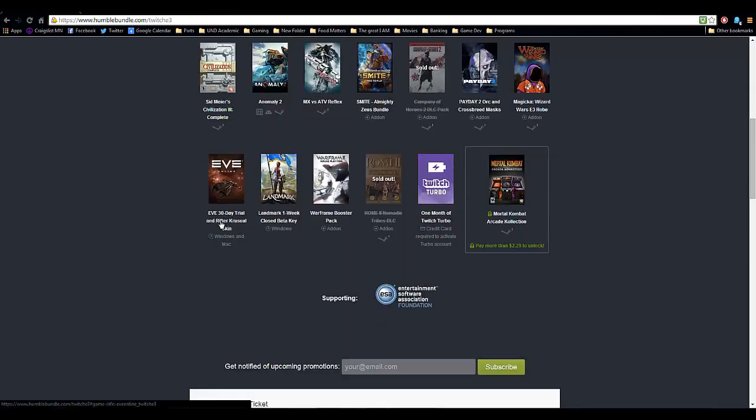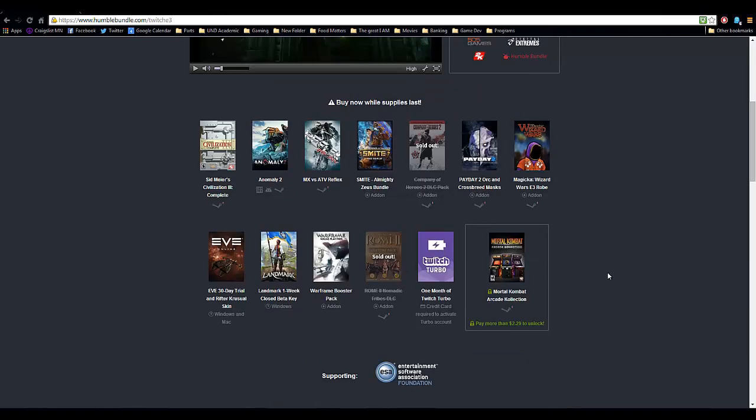I did purchase this pack — I paid more than the minimum of $2.29. You could pay a penny and get this 30-day free trial, or you could pay $2.29, which was $2.26 a little earlier. I get the Mortal Kombat Arcade editions and all the rest of these games — except the add-ons; I'm not 100% sure about those, I haven't seen that before in Humble Bundle. You also get a game from the Twitch Turbo bundle and the Landmark one week closed beta key. My focus is the Eve Online 30-day free trial.